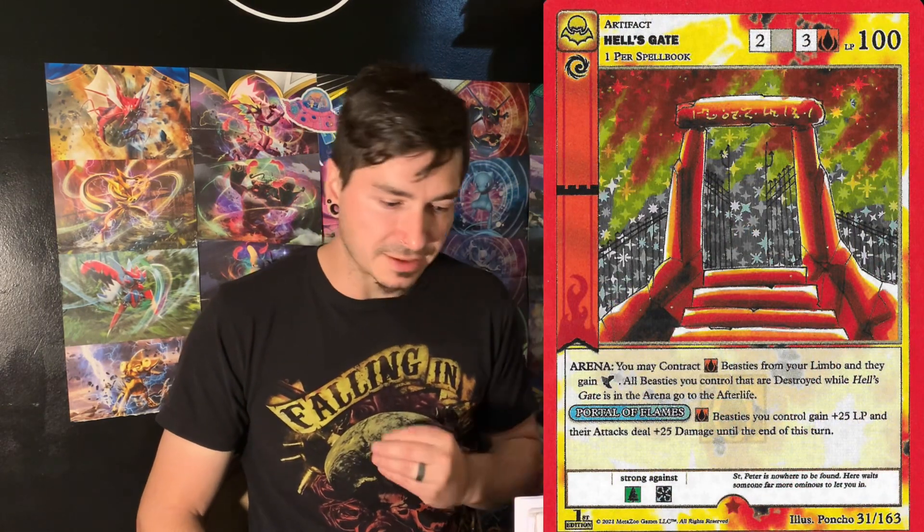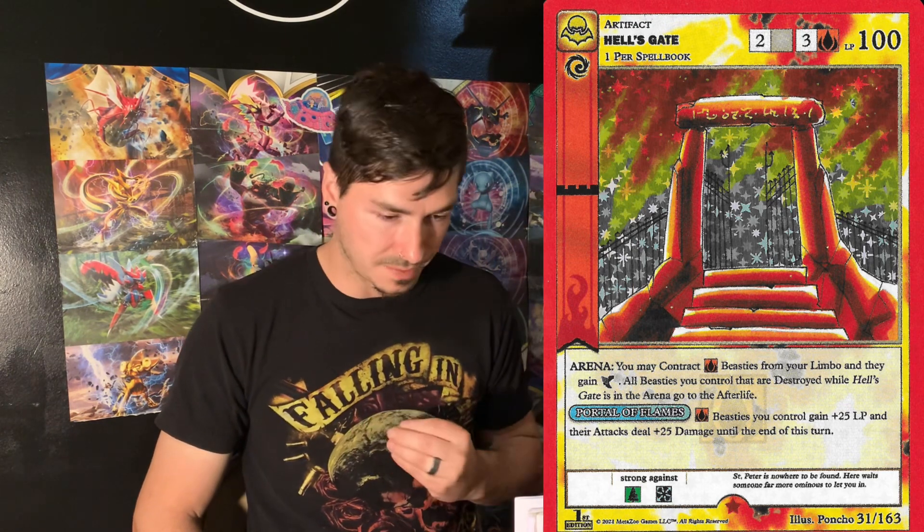It's put Pokemon way aside — I used to do nothing but Pokemon videos. Lately it's been mostly MetaZoo and Yu-Gi-Oh, because I like opening Yu-Gi-Oh. So the last one — Hell's Gate. I honestly can't remember what this one looks like. Market of $6.16, pop of 64, and a PSA 10 recently sold for $54.99. That's it.